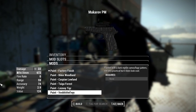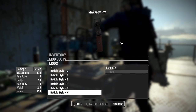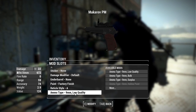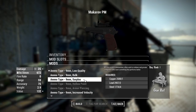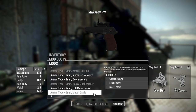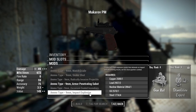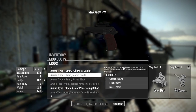Paint options for the Makarov include factory finish, woodland, Caspian lowland, taiga forest, tiger, and a snakeskin pattern. Reticle styles are labeled A through H — eight different options you can try in-game. For ammo types, once you've chambered your chosen round you can select: low quality, bulk surplus, hollow point, armor piercing, increased velocity, overpressure, quake maker, full metal jacket, match grade, snake shot, radically invasive projectile, armor-penetrating sabot, zirconium-coated incendiary, and impact explosive.